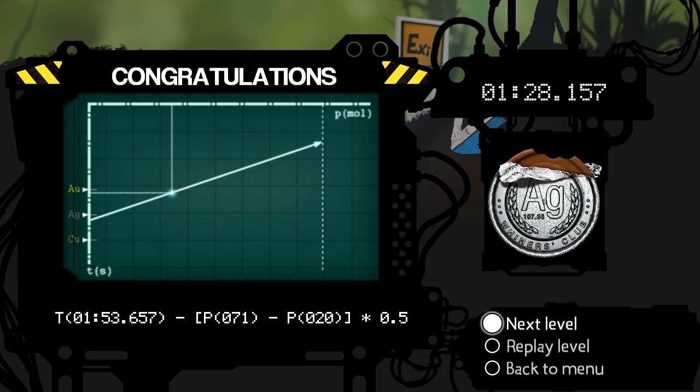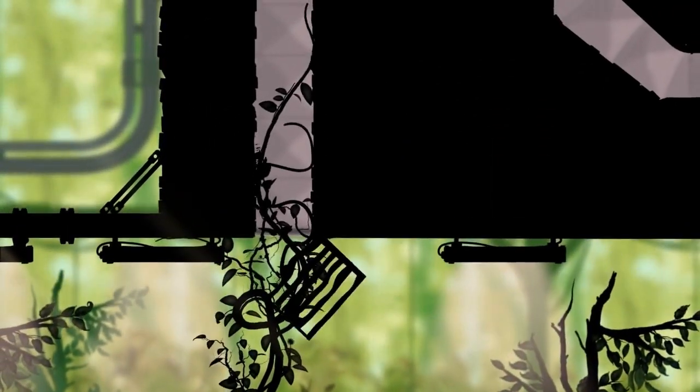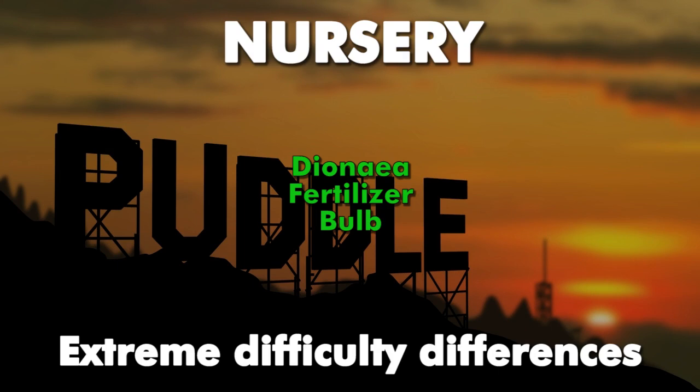I almost got a gold medal despite this really bad performance. So our next destination is gonna be a gloomy lab full of absolutely dastardly devices — all right, this is gonna be fun! But we're not ready yet for chapter 3. Before we do so, let's take a look at the extreme difficulty changes in the last half of the nursery.